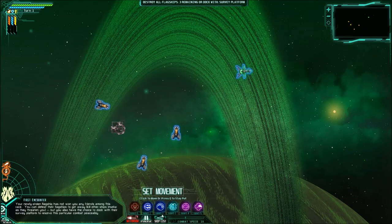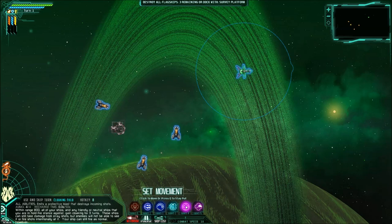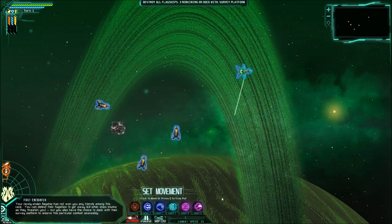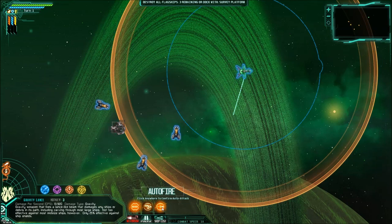Then you have all these other things you can do — you can use these different operations. There's the stunner: it stuns and destroys all incoming shots. Ejected garbage also destroys incoming shots — quick cover, basically. Cloaking field — you can cloak. Each time you play, you're going to have different stats and things that you can do. For right now, we're going to do a movement. And then you have these three weapons, which you always have: your minigun, your armor-piercing bullets, and your gravity lance.